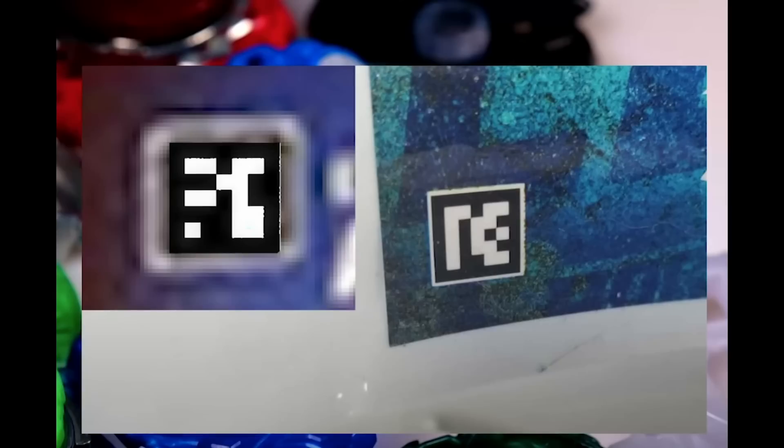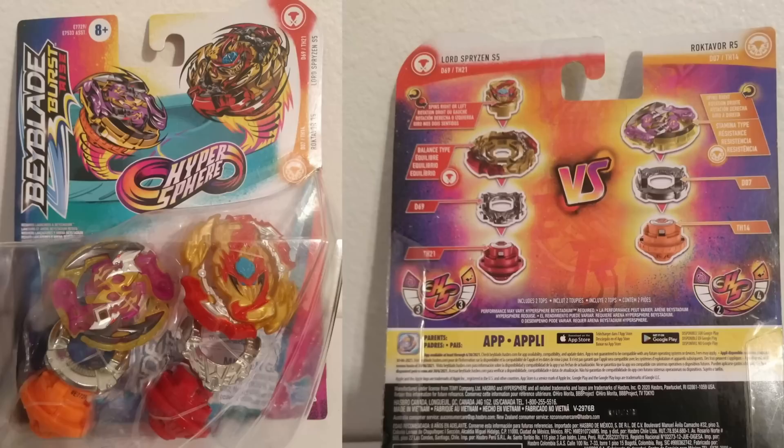Moving on to the codes of the other stuff. First of all, we need to get this one out of the way — this is from the other video from the past, the stadiums. It's Lord Spryzen and Roktavor 2-pack, which could obviously be coming soon. Lord Spryzen — parts and everything, stats are 3 and 3. Roktavor is 2 and 4. There is a drop-in frequency and run time — three drop-in frequency and three run time. Lord Spryzen and Roktavor. But before, the official site is updated with any of the product images.